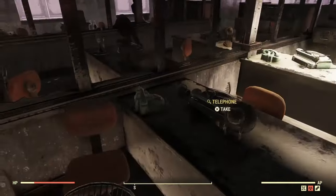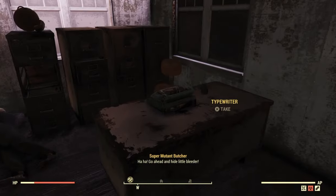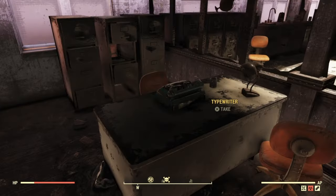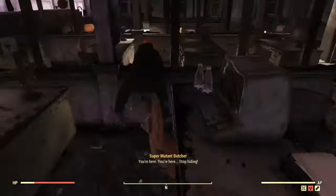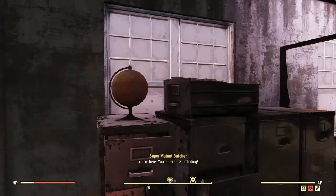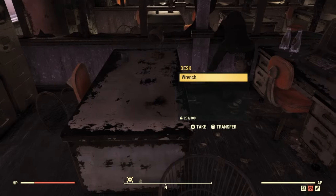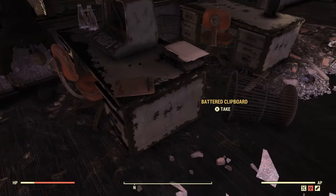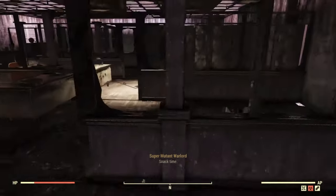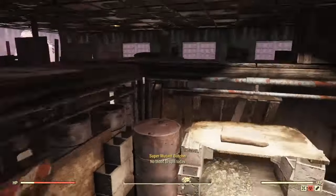Collect every single one of these telephones and typewriters — I'll fast forward through this. Now we've collected all the typewriters and telephones. There are also some different doodads like globes and other junk items around here. Look through file cabinets and desks — there's a ton of other junk items you can find here.